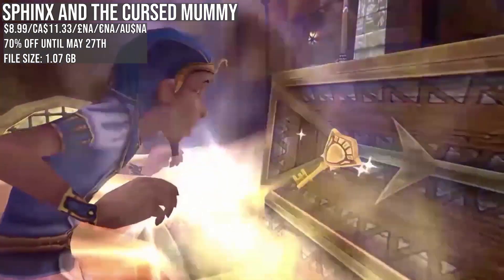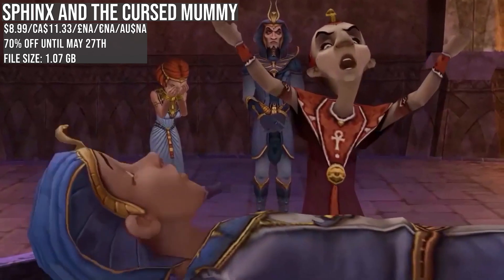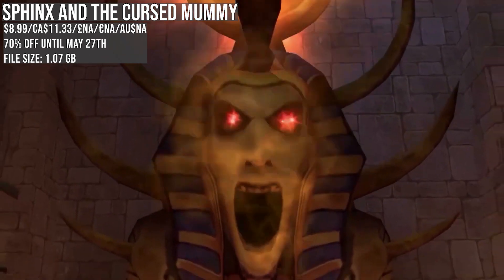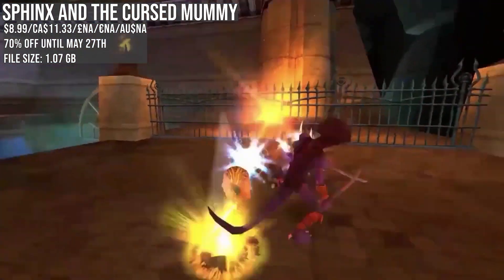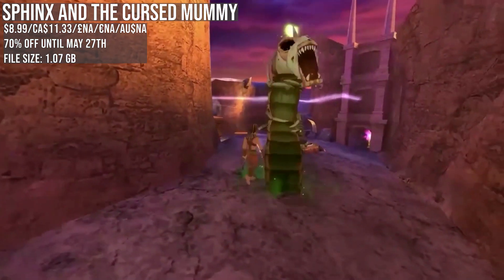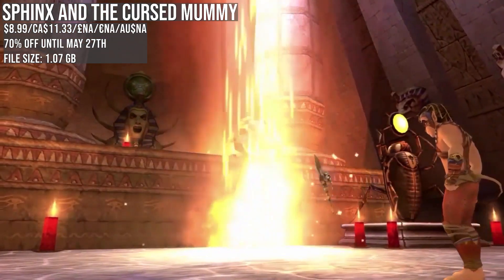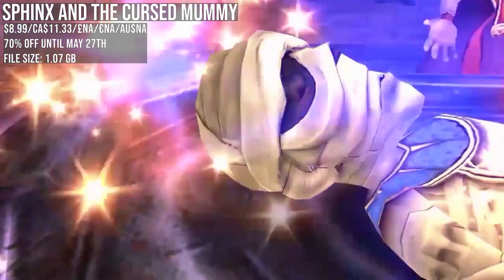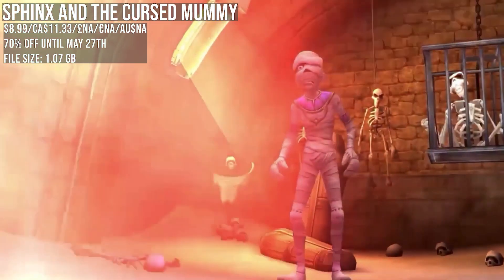Sphinx and the Cursed Mummy gets a generous 70% off, matching the low price, though we haven't seen this sale in a while. It's a now 19-year-old platformer but it's a solid port — done up with HD visuals and tweaked controls. It was priced way too high at launch at $29.99. The gameplay is a 3D platformer, very old school, with some combat and decent puzzles. You'll feel it's aged — no question — it's got the typical dodgy camera, but as nostalgia pieces go, I really liked it.